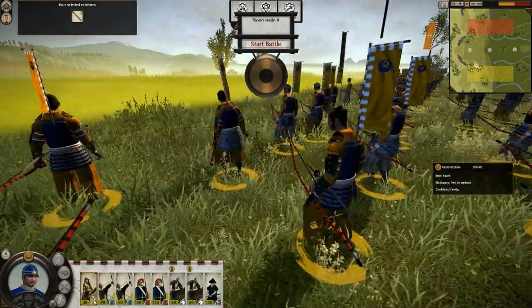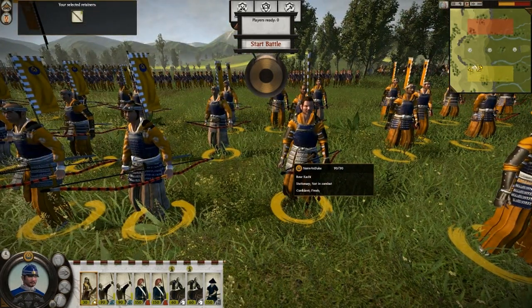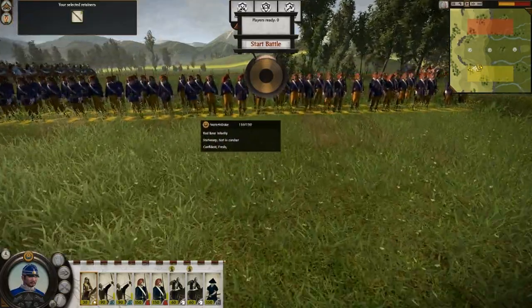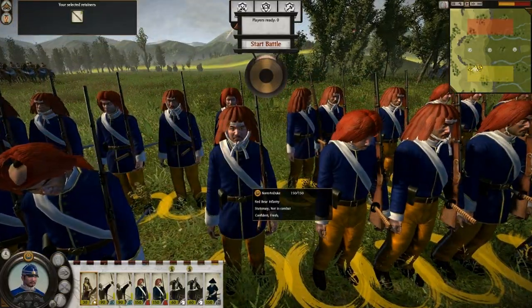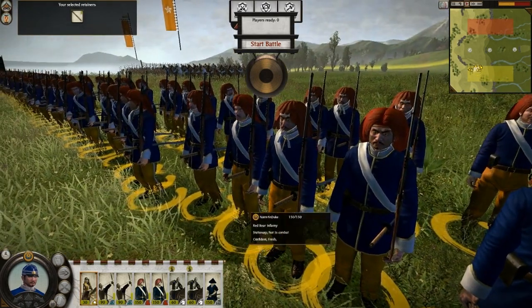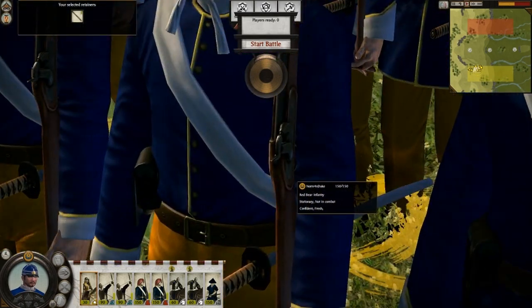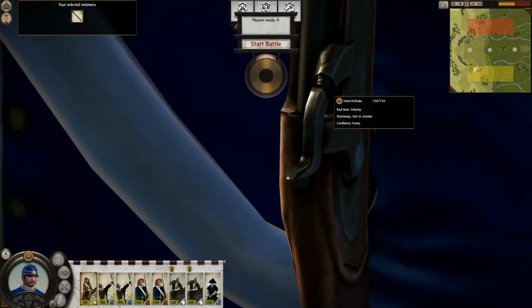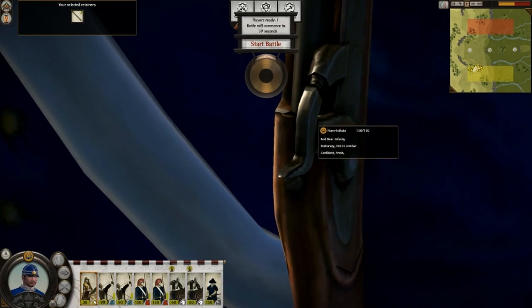I have these two units of archers — they are both catchy, I think. And then I got two units of Red Bear Infantry with these very nice wigs and these pretty nice cap lock muskets. This is a cap lock action, as you can see — the cap goes on that sort of nipple in front of the hammer.